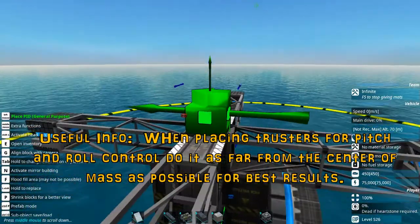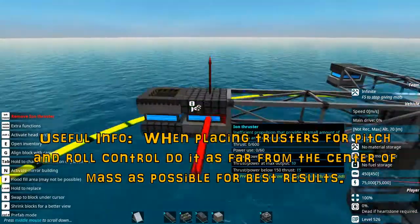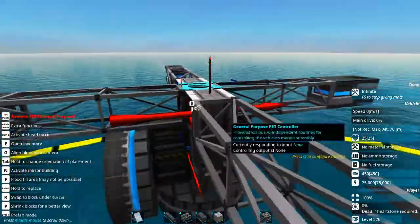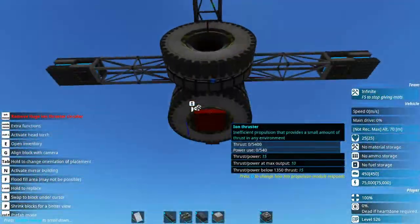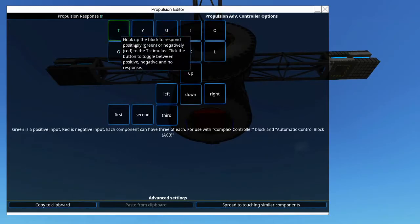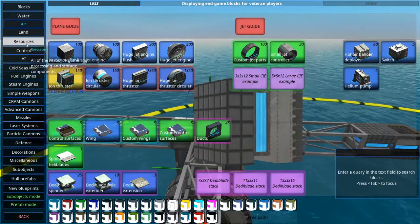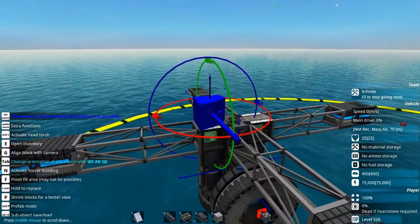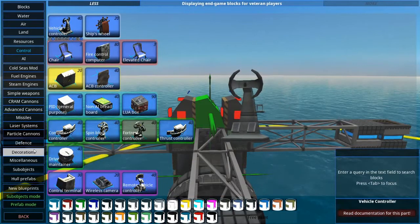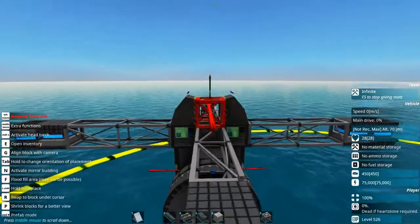Next we are going to grab an ion thruster and put them on every one of these trusses at the ends. Now let's go down to this bottom one — we're going to go to propulsion, advanced controller options, and we're going to set that to T. Then next I'm going to go into control and grab an ACB, place it like so, and place another one over there. We're going to go back into blocks and grab a one-meter truss block.